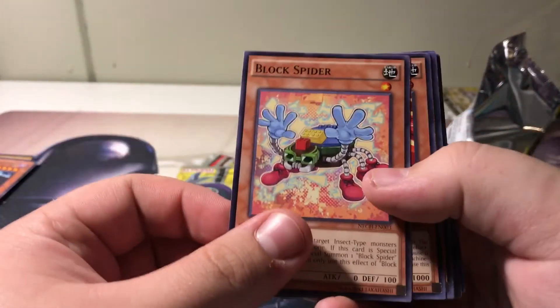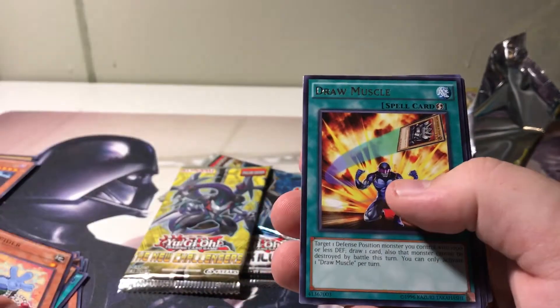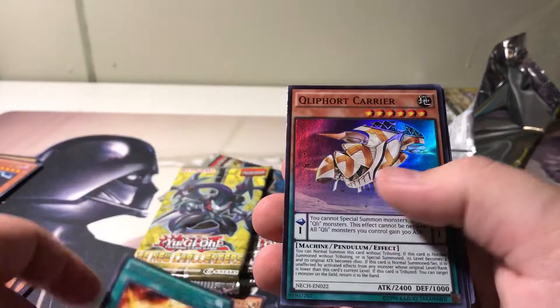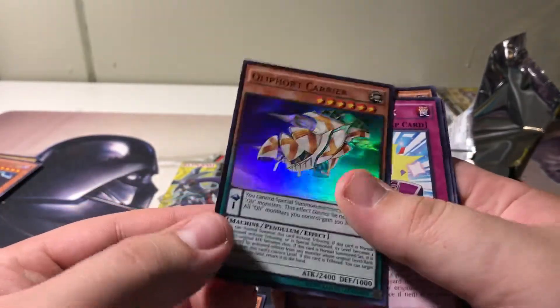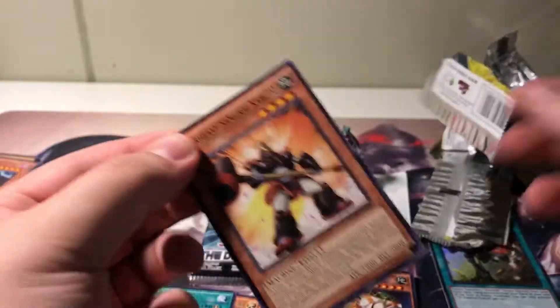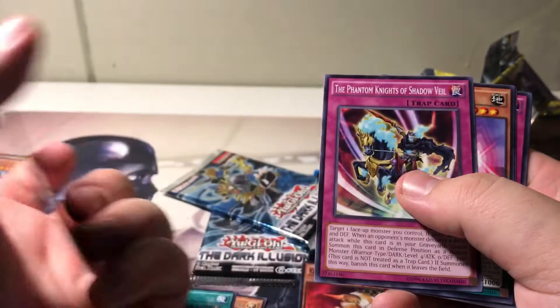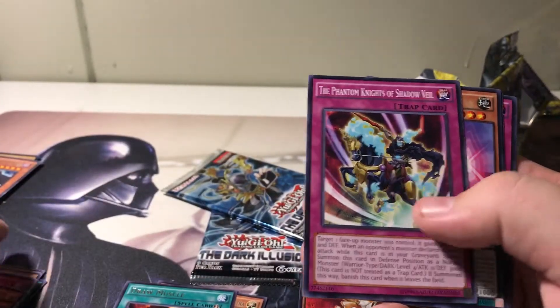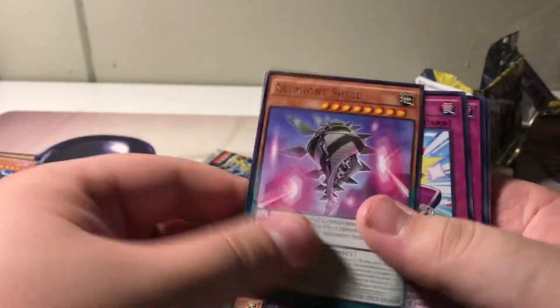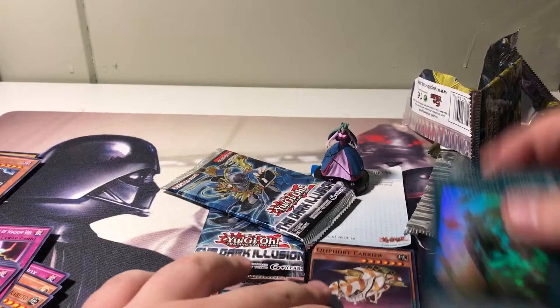Block Spider, Rufflin Railcar, Serenade, a Watchdog, and we have a Draw Muscle and a Kleefort Carrier. Very nice. I'll definitely take a Super out of that. I feel like Kleefort is a sleeper deck for a Link format. The first Phantom Knight card ever, which is really funny to me. A Kleefort Shell. So we did get one Super out of that, plus our promo.